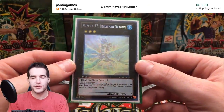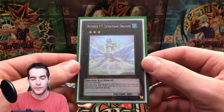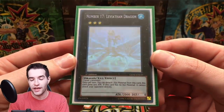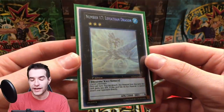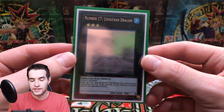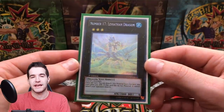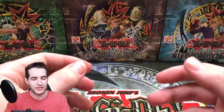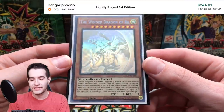Next we have Number 17 Leviathan Dragon. Ghost rares besides those from Gold Series are really tough to pull — one in 288. This is a card I tried to pull for a while. We opened a ton of Generation Force, probably like a couple hundred packs, and never did pull it. I got this from a collection that I bought. I've double-sleeved all these because they are one of the greatest rarities ever — very easy to damage.